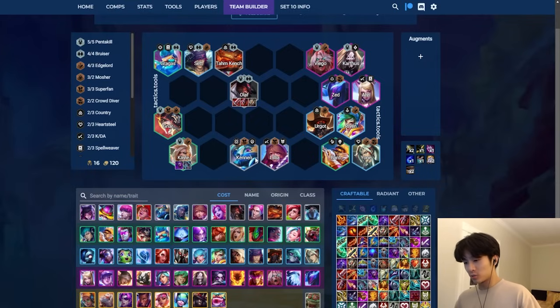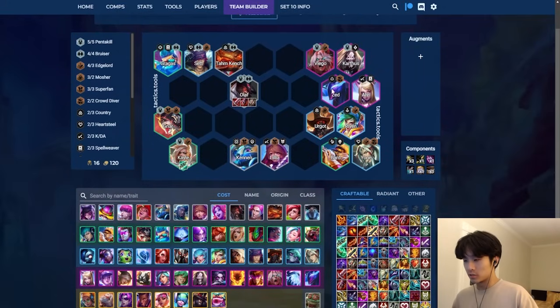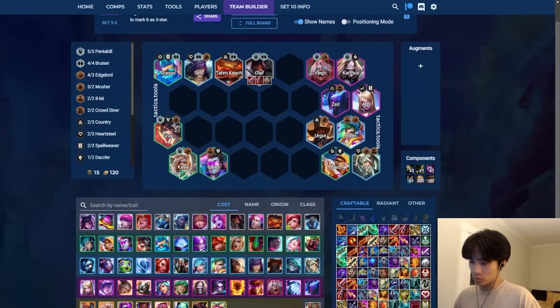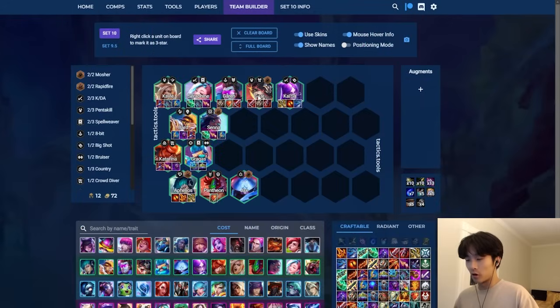It's a viable option - AP items on Re, bruiser items on Zed depending on your board. You can also swap units - Garen is a really strong unit that uses similar items to Olaf; you can just run him as a frontliner with the same setup using bruiser items. I like Nar as well - you can switch to Nar. Ideally the two-cost upgrades of Olaf in my opinion are Garen and Nar.